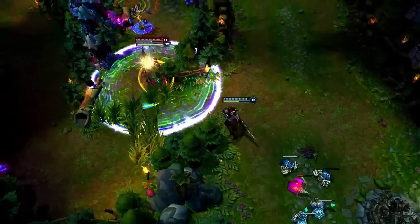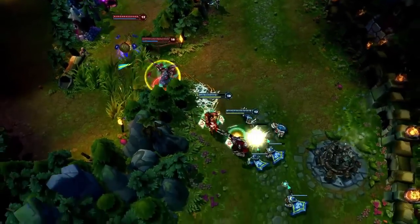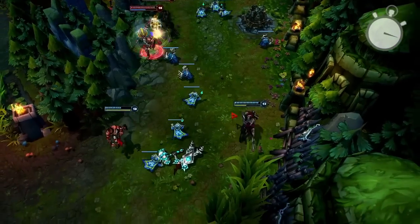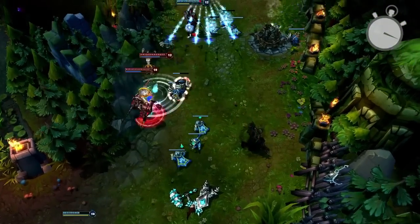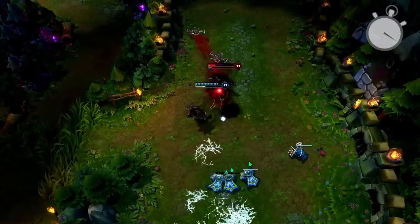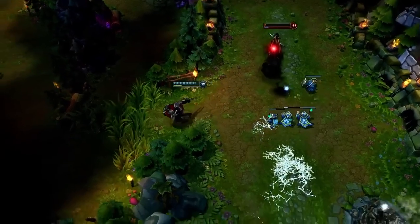Let's put all of these together in a larger fight. Zed sends out Living Shadow with an immediate Shadow Slash to slow the opponent's chasing Lee Sin. However, Zed notices Ashe low on health near his Living Shadow. Zed swaps and hits Ashe with Deathmark, taking her down with ease before walking away unscathed.